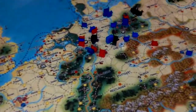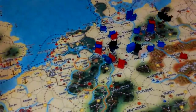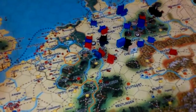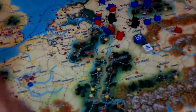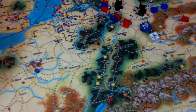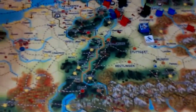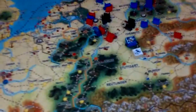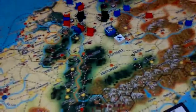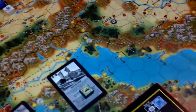German interceptors will automatically be deployed there — this is just a very easy simulation — and now we start rolling dice. Remember that the air battle happens at the same time, so we will have five dice each. The difference is that German interceptors roll at five and six against bombers, while bombers roll at only six against fighters.